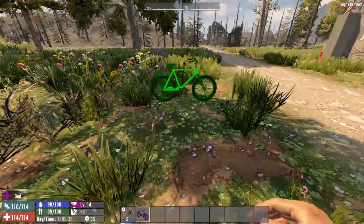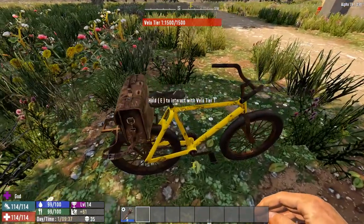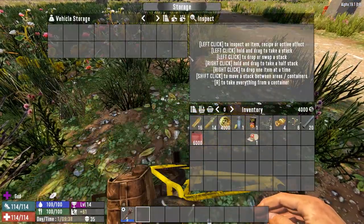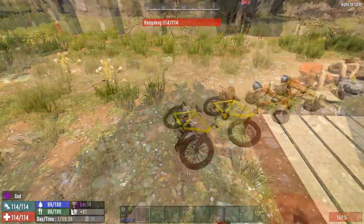There we go! If I now place this down — look at that — we now have the satchel on the back. Going into inventory, I now have two rows of slots rather than just the one.